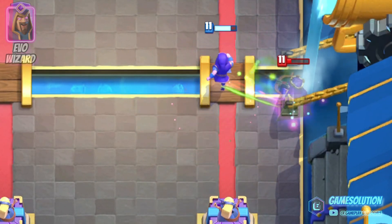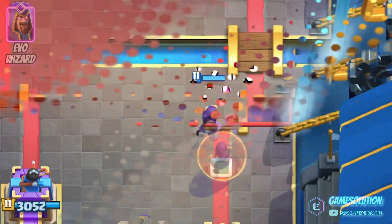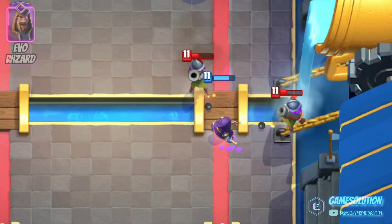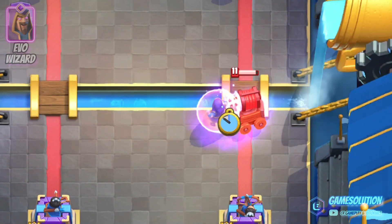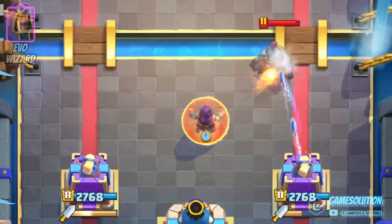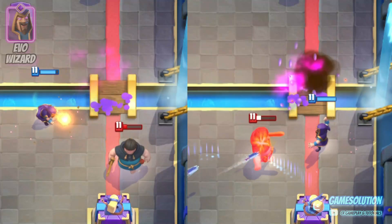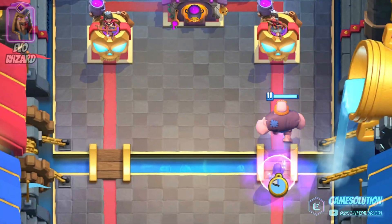Clearly you can use it against a lot of single attacks, so here are a couple of sped-up versions — because otherwise I can't call this a quick guide anymore. The archer queen, elite barbarians, three musketeers, and sparky can be countered with ease. With this positioning, both towers will help to counter the mega knight. The rascals can be countered in different ways — just be sure the blast doesn't make them connect to the tower.